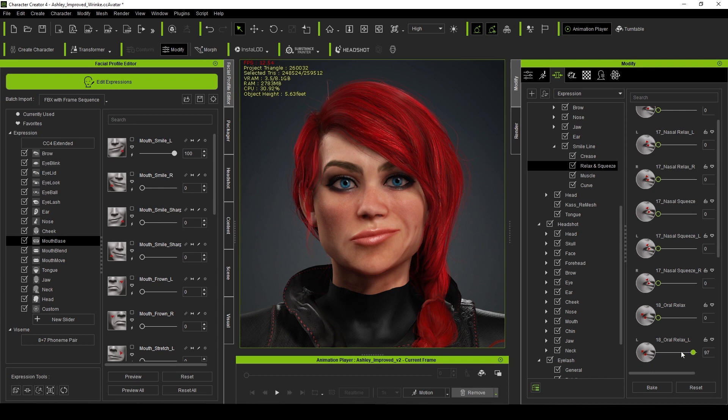The additional 48 morph sliders allow you to further customize the smile lines of your characters in their facial profile. Again, this gives you further control over the effect and emotions the face conveys, and adds more depth, realism, and uniqueness to each character you create.